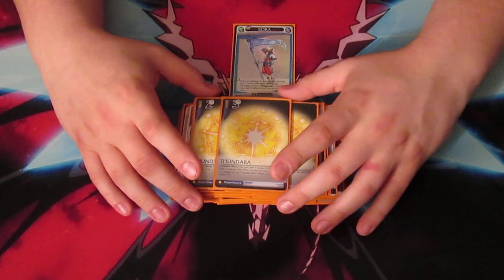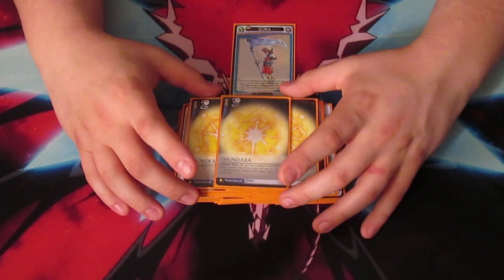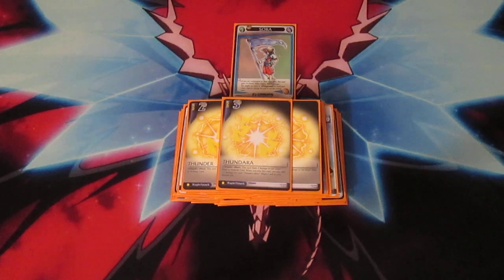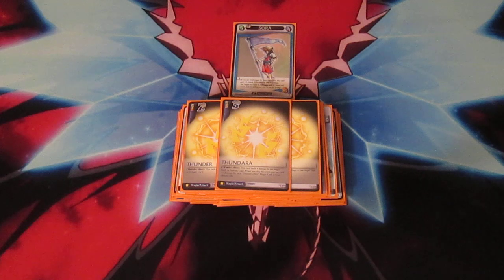You could turn it into a jack of all trades deck because of Aladdin's magic — you could keep the Valor Forms, shove in a Cloud, and roll on your opponent with Thunders, Thundagas, and a bunch of friends. But for this build, you're just using the worlds to make sure you're gaining health and staying above your opponent. I hope you enjoy the deck profile. Like I said, that was a Robin Williams tribute. I hope you guys have a good one. Peace.